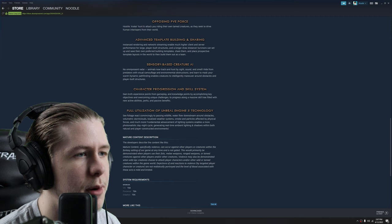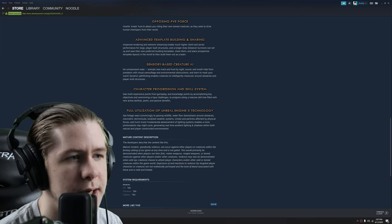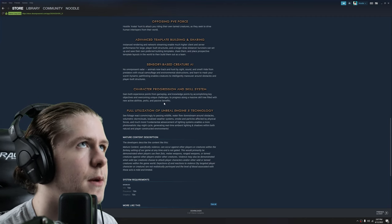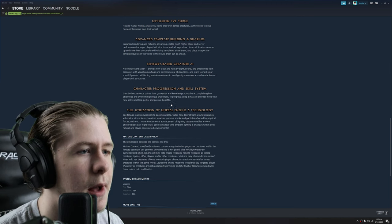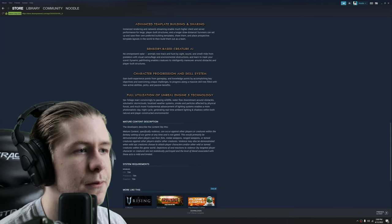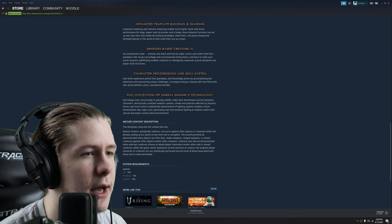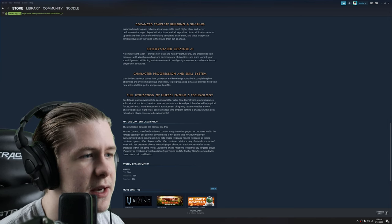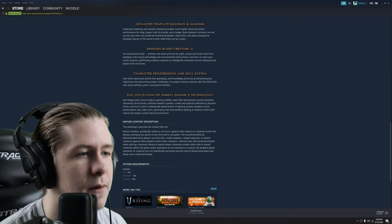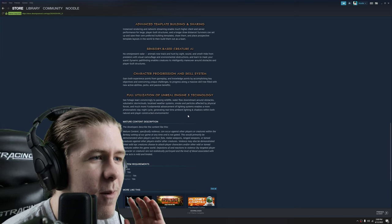Character progression and skill system — gain experience points from gameplay and knowledge points by accomplishing key objectives and overcoming challenges to progress along a massive skill tree with new active abilities, perks, and passive benefits — maybe an actual skill tree like Atlas. Full utilization of Unreal Engine 5 — foliage reacts to passing wildlife, water flows around obstacles, volumetric storm clouds, localized weather systems, smoke and particles affected by physical forces, and a photorealistic day-night cycle generating real-time ambient lighting and shadows within natural and player-constructed environments.